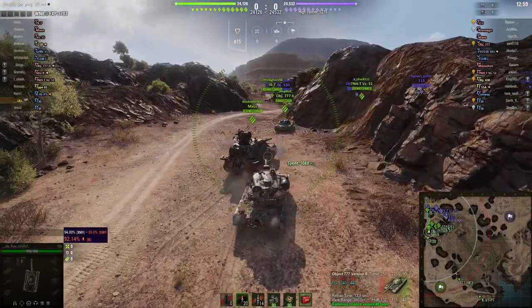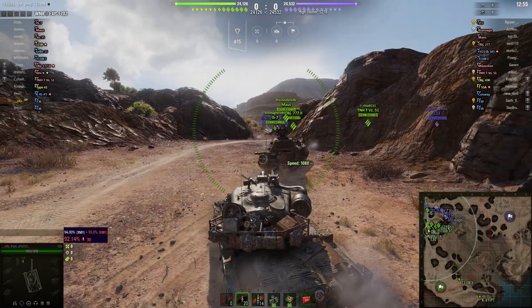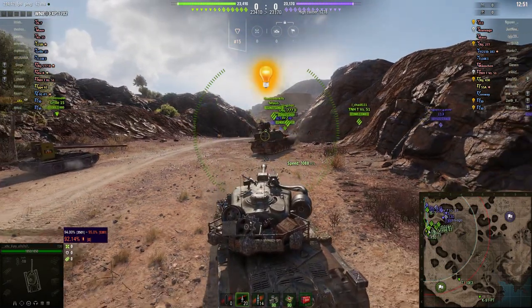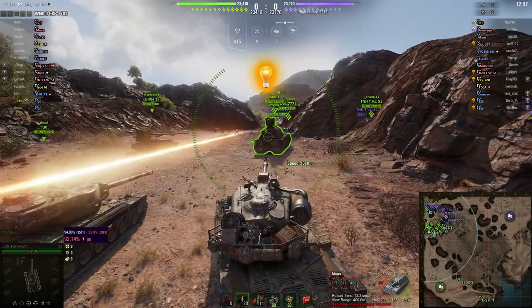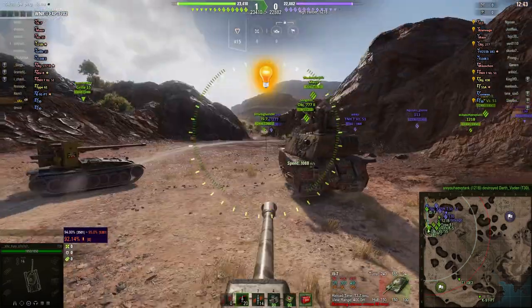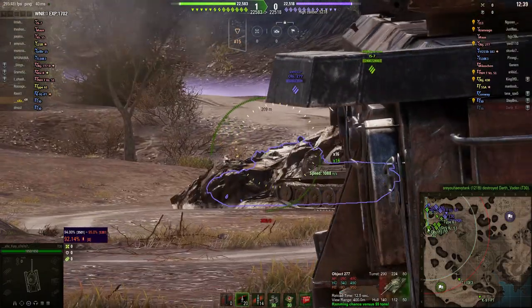Not a whole lot of damage has been swapped so far — the teams are pretty even. They just want tanks to push around there. It's been spotted, probably that Object 430 that came around the corner and poked a little bit — probably just the top of his turret that came out, so not much of a target.